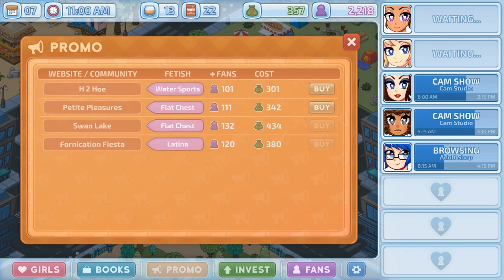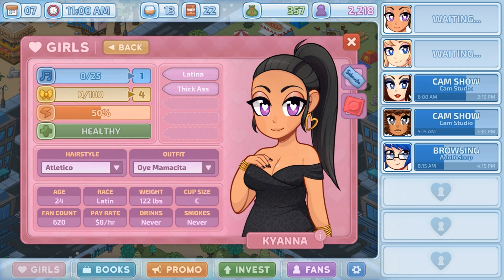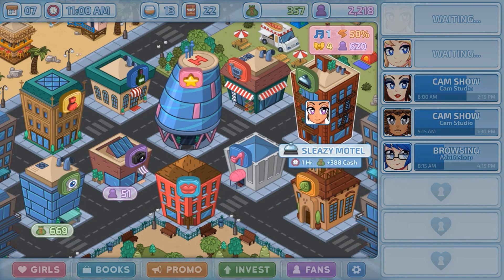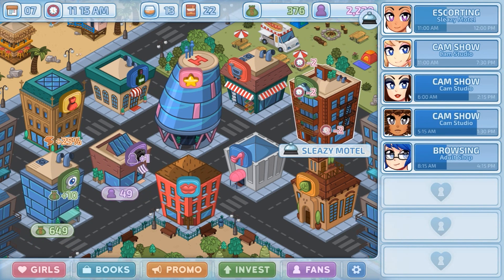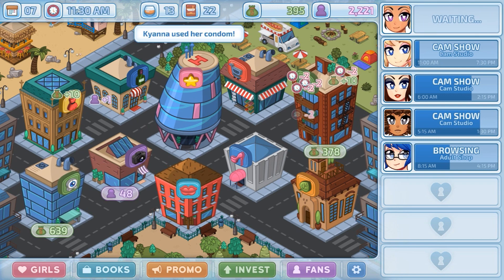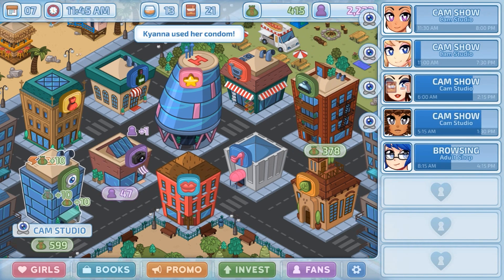You never want to do this unless you have a condom item, because you're gonna have a bad time. Kiana's got one on her — we're going to send her over here. Basically you get the amount you would have made for a whole show in one hour, which is awesome. It's a quick way to get fast money, and then you just drag her back to doing her regular job.